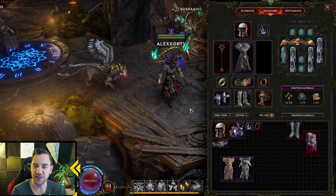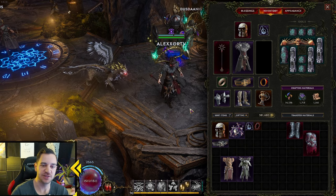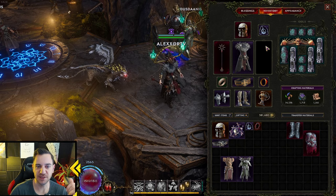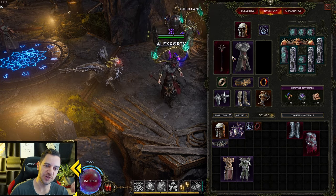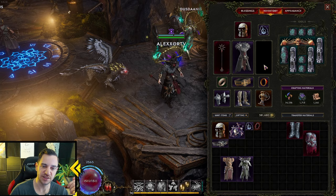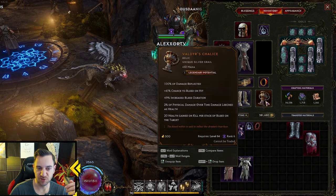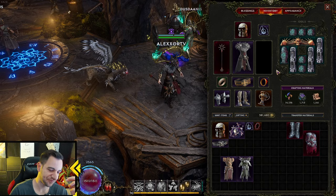There are three main things we consider as items. The classic equipment slots you have are your body armor, your helmet, your weapons left and right, two handles, rings, gloves, boots, and a relic that is different for Last Epoch.